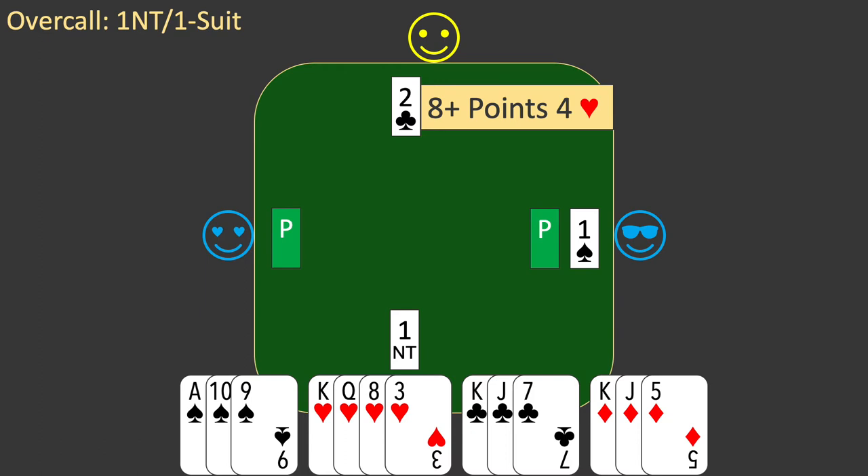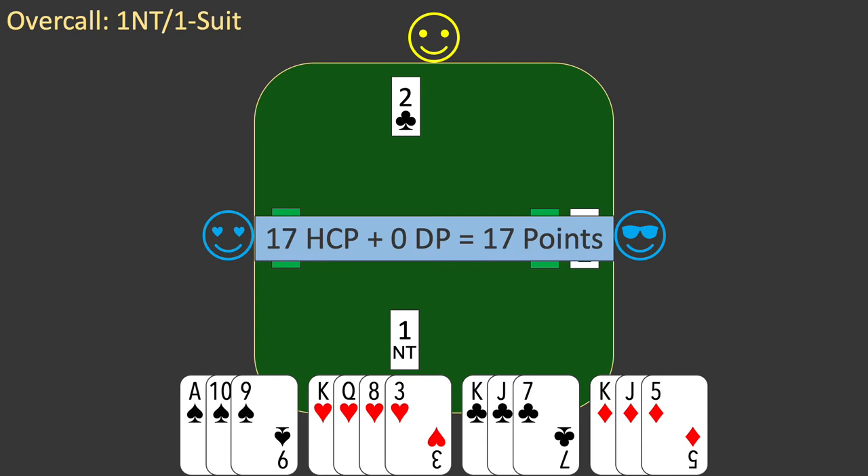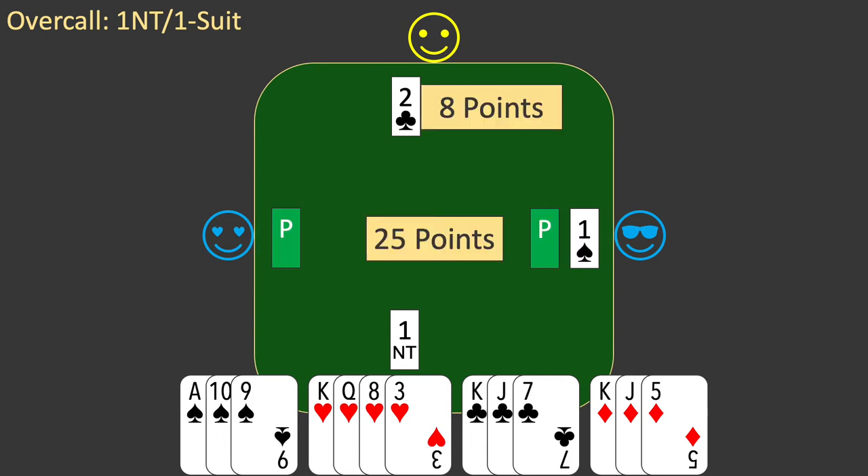You check for a fit. You add your four hearts to partner's four hearts, for a total of eight hearts. So your partnership has a fit in hearts and will want to play a heart contract. You will bid hearts, but at what level? This is partner's suit, so first you revalue your hand. You replace your zero long points with zero dummy points for an unchanged total of 17 points. You add your 17 points to partner's minimum of eight, for a total of 25 points. This is enough for a game bid in a major suit, so you bid four hearts.